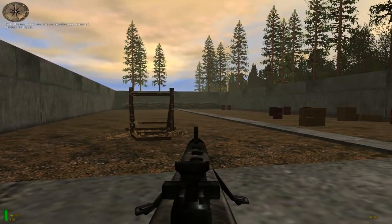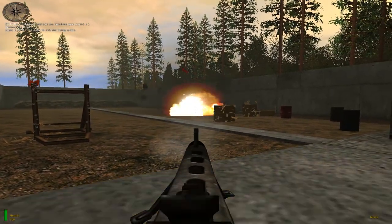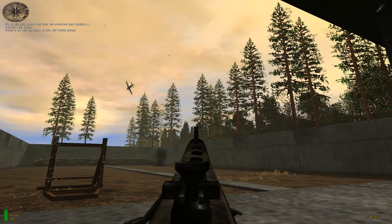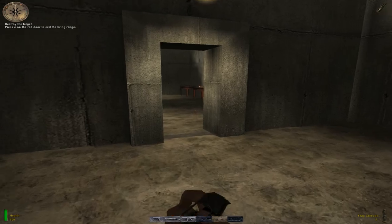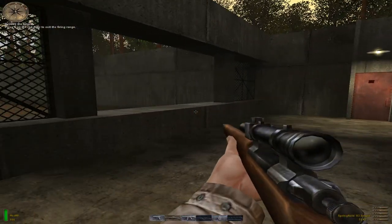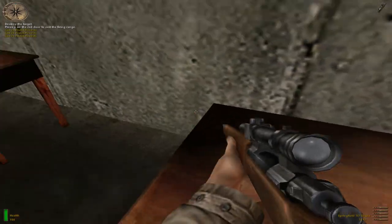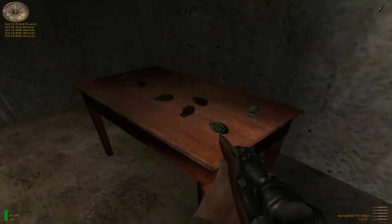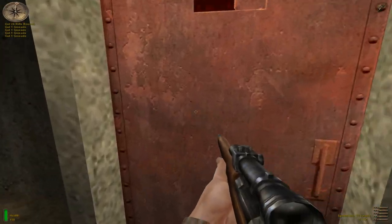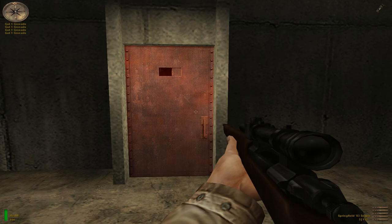When you're ready, press the use key on the red door at the end of the range to exit. This training should help you keep your head under fire. You're dismissed, Lieutenant Powell.